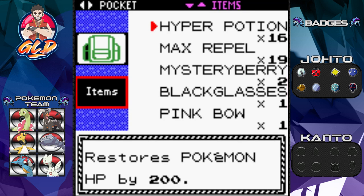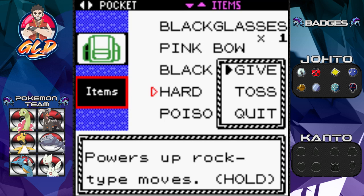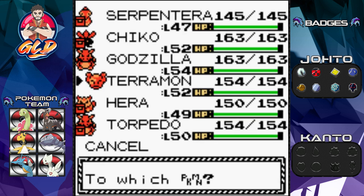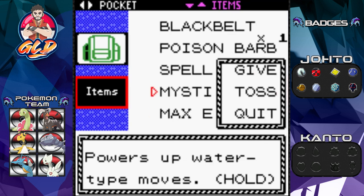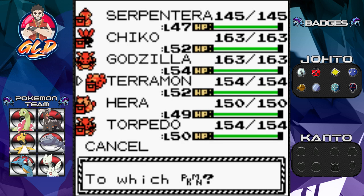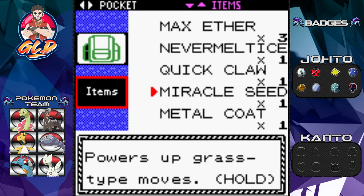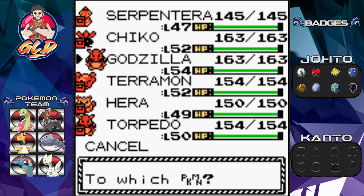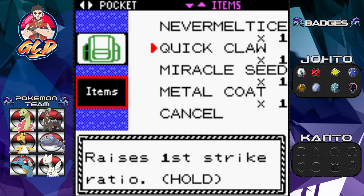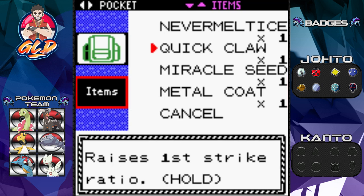We have a lot of items to manage. Let's give the Heartstone to Terramon now that we have it back. There's a Mystic Water — that won't work here — and a Miracle Seed. Things aren't quite working out the way I planned with item assignment. We'll sort it out.